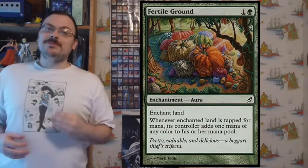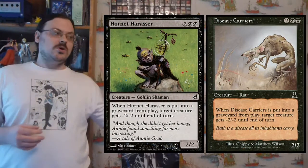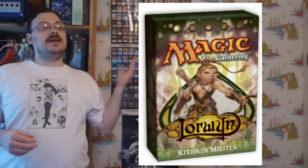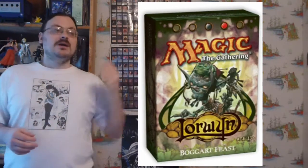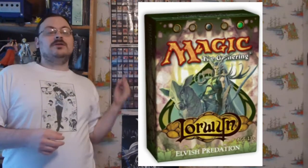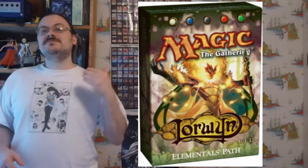There was one reprint: Fertile Ground, plus one functional reprint — Hornet Harasser for Diseased Carrier. The pre-constructed decks were a white deck called Kithkin Militia, a white-blue called Merrow Riverways, a black-red called Boggart Feast, a black-green called Elvish Predation, and a rainbow deck called Elemental's Path. Now let's talk about some of the cards from the set.